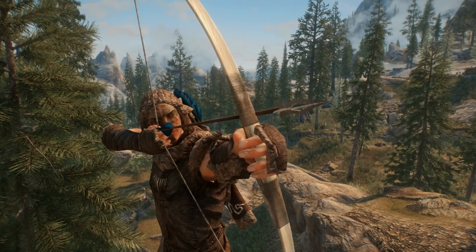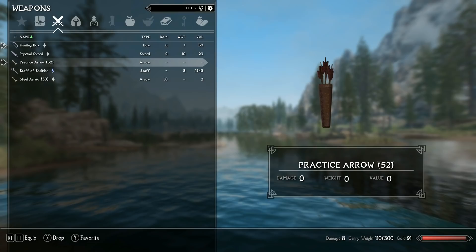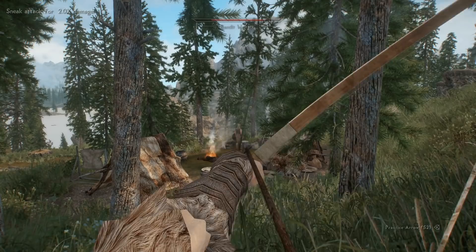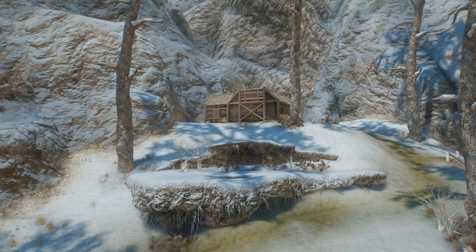Coming in at number 3, we have the Practice Arrow. Now, this is kind of cheating, as projectiles all by themselves in Skyrim are utterly useless — we all know that anyway. They need something to be projected from, and I'll get to that in a moment. But my gosh, do I have to talk about this item.